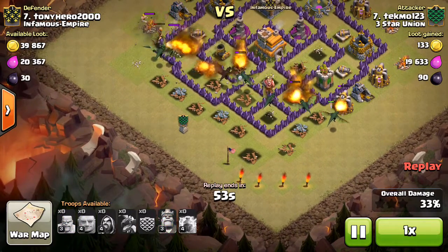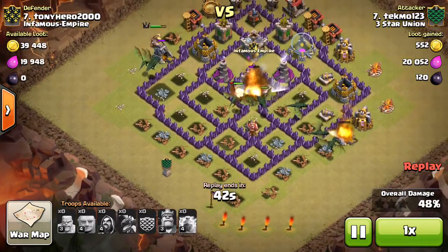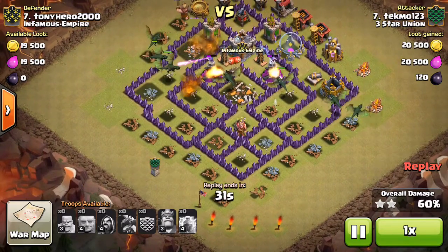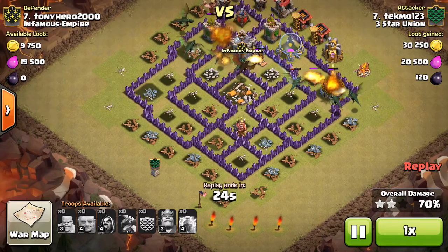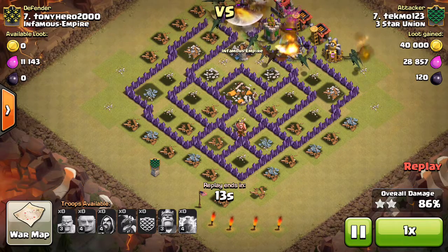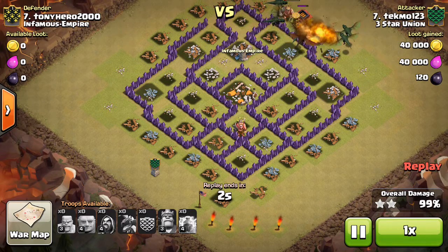If it's a symmetrical base and you don't know which side to attack from — in this case the king was right in the middle — but if the king's off to one side, attack from the other side, because your dragons are typically going to lock onto him and it takes them a while to kill him. So I would recommend: if the king's on one side of a symmetrical base, attack towards the opposite side of the king, and just lightning spell the air defense near the king, because the king is pretty high HP and it takes a while to get him down. He can distract your dragons for a while, plus he walks around so it takes your dragons in weird places. Attack away from him if you can — it's basically a tiebreaker if you don't know what side to attack from.